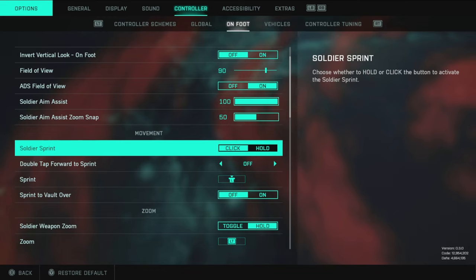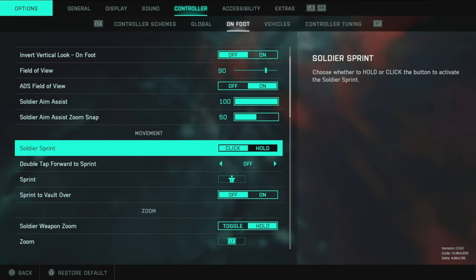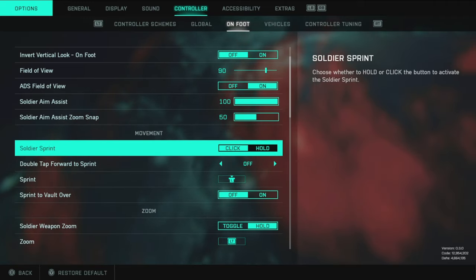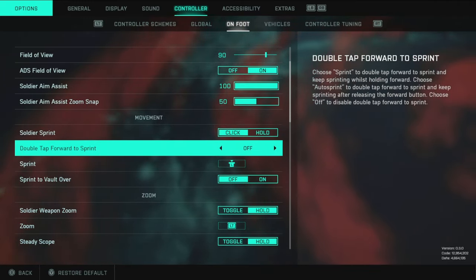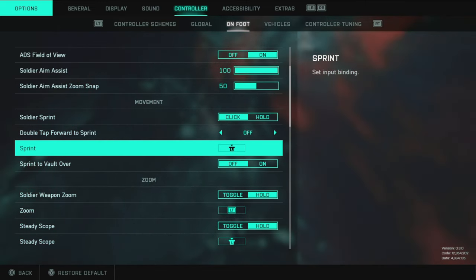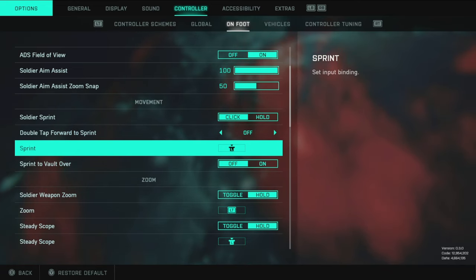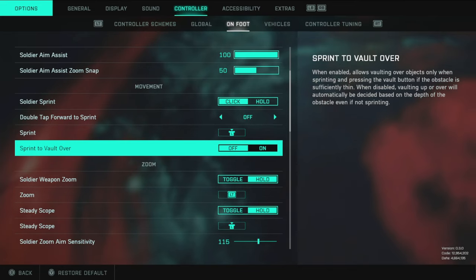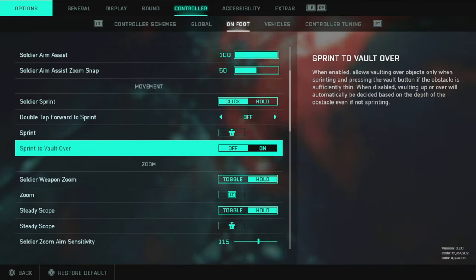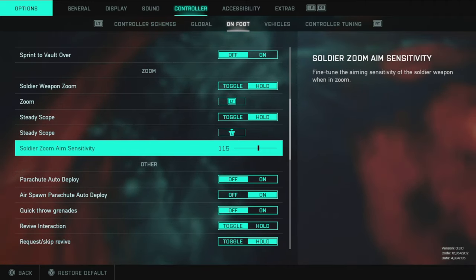For movement, sprint should be set to click not hold — keeping your thumb pressed down constantly is unnecessary, and click is standard for every FPS. Double-tap forwards sprint: off. Sprint to vault: I have this off. If you're going to vault you want to choose when — you don't want to be sprinting into cover and accidentally jump into an enemy's line of sight.